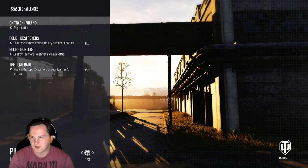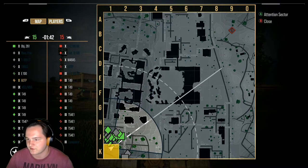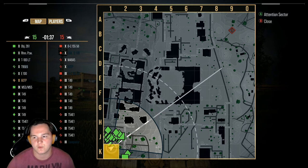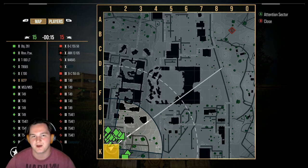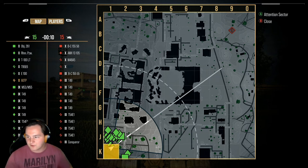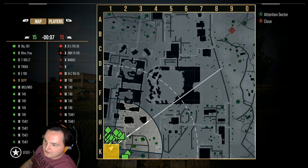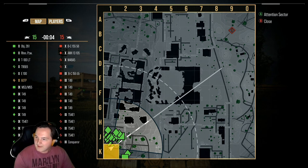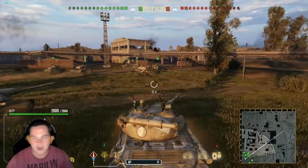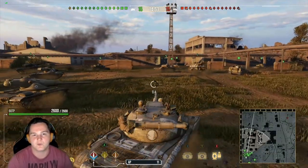There are lots of problems I want to highlight. I want to see matchmaking take a little bit longer, I want to see full lobbies, I don't ever want to see bots. I recorded this replay and I was wondering what was going on — I had no clue. Just to give you an idea, look at all the T54E1s in the lobby: four of them on our team, four on the enemy team, and two T49s per team as well. To find out, eight players per team were bots.